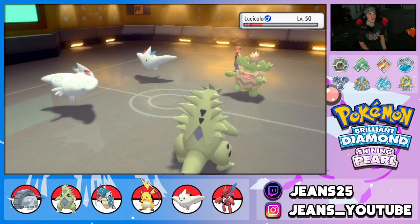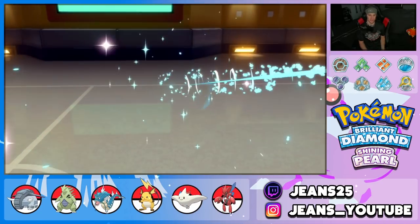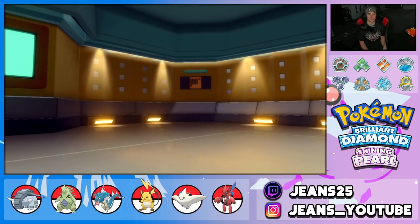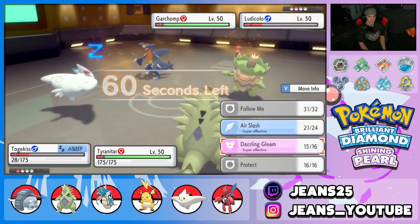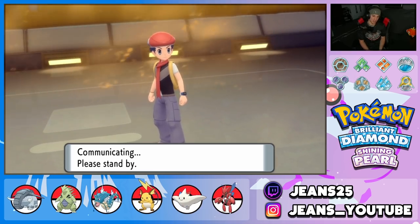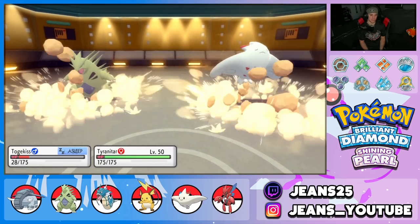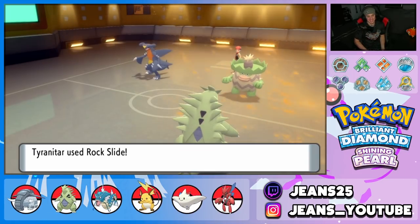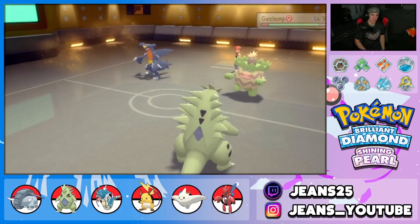His last Pokemon comes out — it's Garchomp. Imagine if we had Donphan here. Going straight for Rock Slide — I know it takes out Ludicolo. Ludicolo goes down. He has Earthquake and definitely has this one in the bag. Rock Slide again — chipping damage onto Garchomp. Tyranitar is quitting at the worst time and Togekiss isn't critting — this is rough.